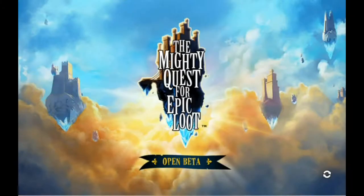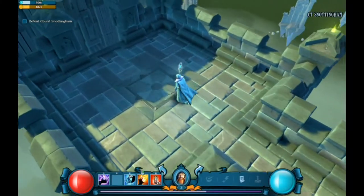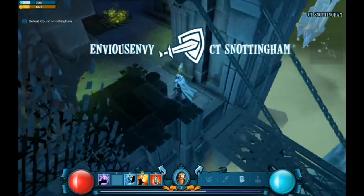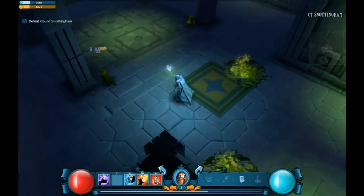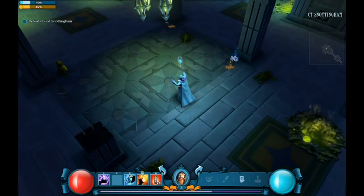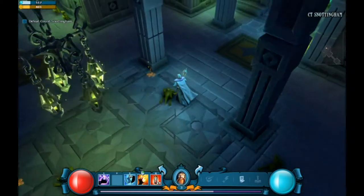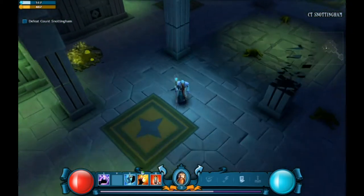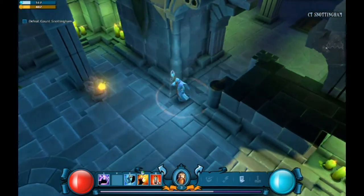That's why I kind of say it's probably pay to win, because that gold does not generate very fast, nor does the life source — it's pretty slow. However, I imagine as you upgrade that gets better too, so don't let that prevent you from trying it out, because it is a fun game. My quest was to go hit this level four castle, so here I am — Envy versus Count Snottingham. I don't know what the snot thing's all about, maybe the demographic isn't quite my age.